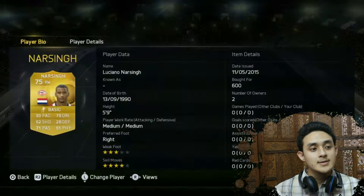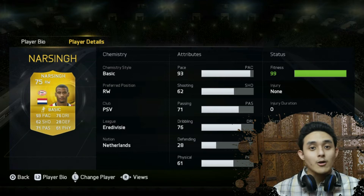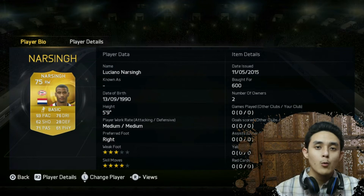The next player is right winger Nur Singh. He plays for PSV in Netherlands and is from the same nation as well. Look at that — 93 pace! Oh my god, 93 pace. That is amazing. And 4 star skill moves and 3 star weak foot. Another good player.